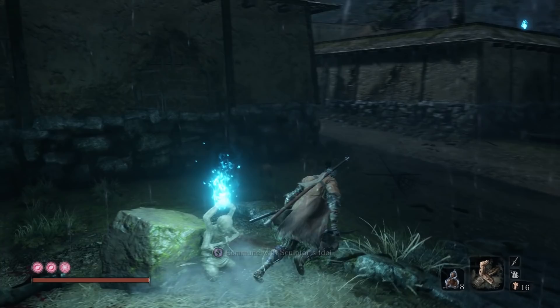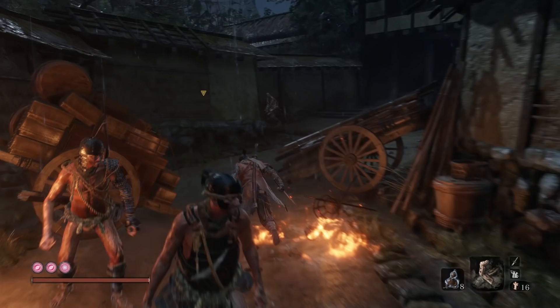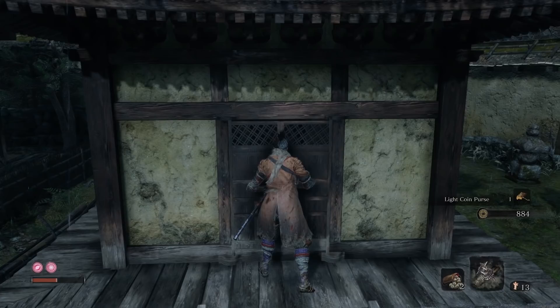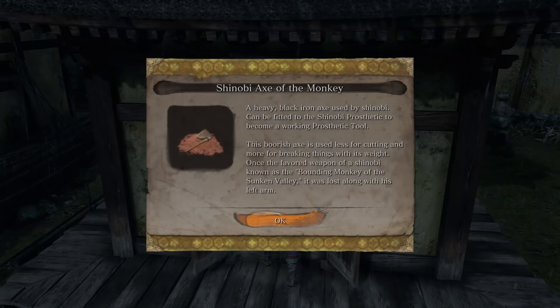As you're making your way through the Harata Estates from the Estates Path Idol, you'll eventually come across a bunch of houses. From the Idol, it's located in the grounds of the first house on your right. Scale the house and eavesdrop on the enemies below — they'll indicate that there's something in the temple. Dispatch the enemies, loot the temple, and you'll find the Shinobi Axe of the Monkey. Take this to the Sculptor and he'll apply the Loaded Axe to your Prosthetic.